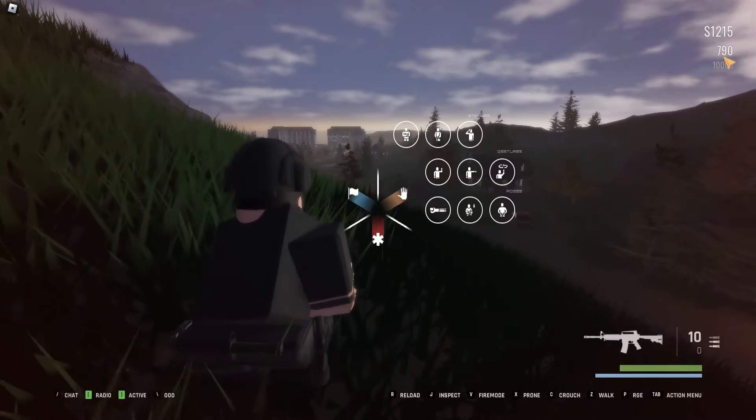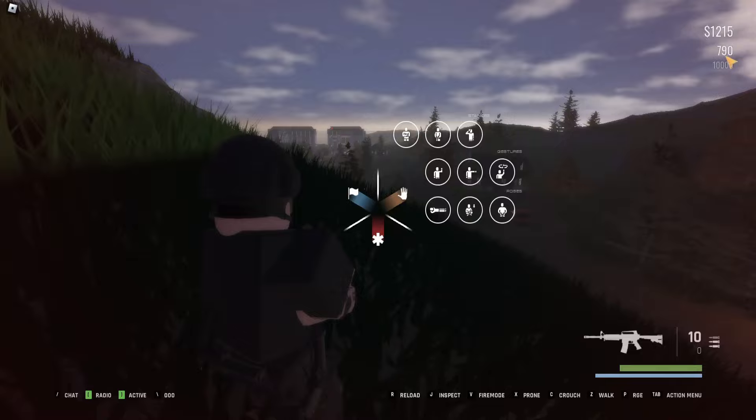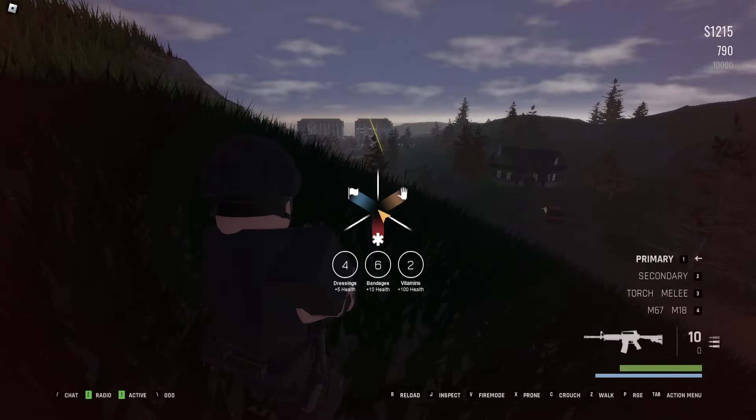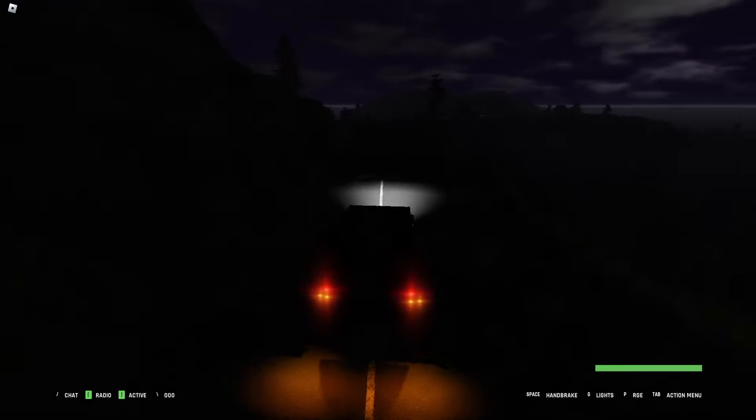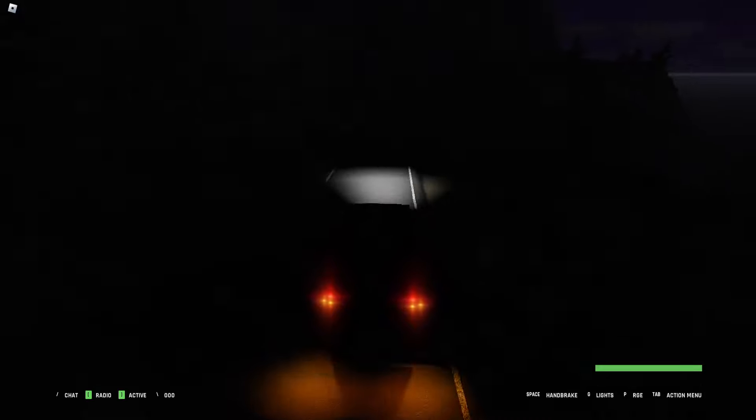If you press Tab and look at the right side you'll see 10,000 XP is required for the first star. I'm currently at 790 XP, and you can see my cash there too — you can always check how much you're at. You can tell how dark it gets at night; you can't even see the vehicle unless the lights are on. That's why I'd always recommend saving up money to get those night vision goggles.